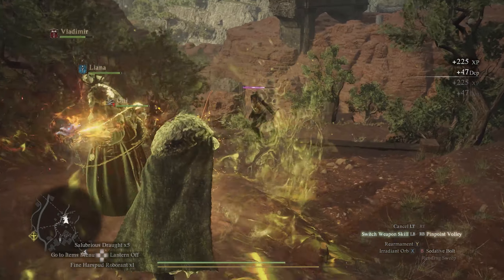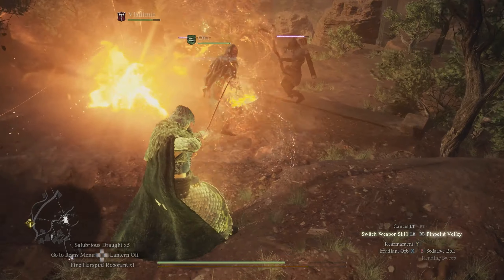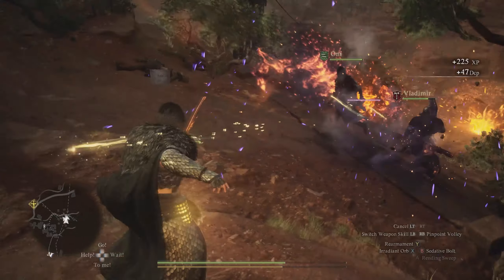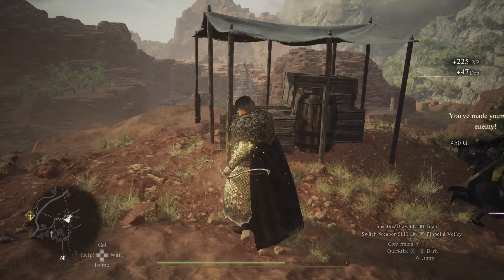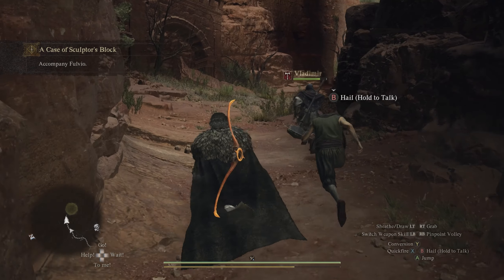Sedative Bolt is going to allow us to put the griffon to sleep, but if you don't want to use that, you can also use abilities that set enemies on fire. Using fire accomplishes a similar thing to sleep, the only difference is that you'll be slowly eating away at the griffon's health while it's laying on the ground. I tried both, and personally I think the sleep is just the safer way to go here.